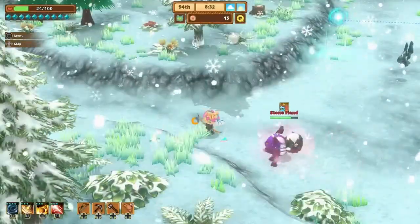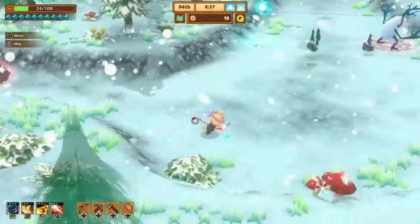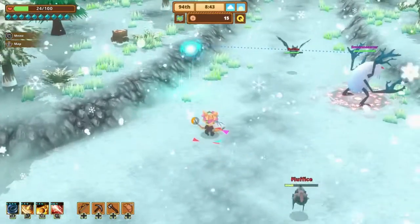Pearls can also be farmed to sell for a substantial amount of Pop Pennies. You'll want to head to East Karst Hills using the teleporter location. You'll need to have made it through the Mountain Pass quest to unlock this area. To get a pearl, we need to defeat the mini boss Snow Monster.